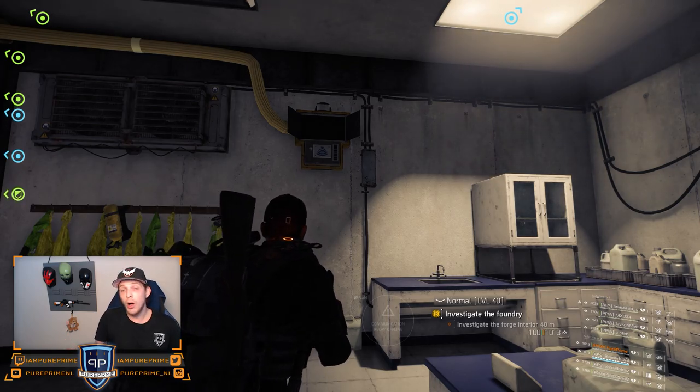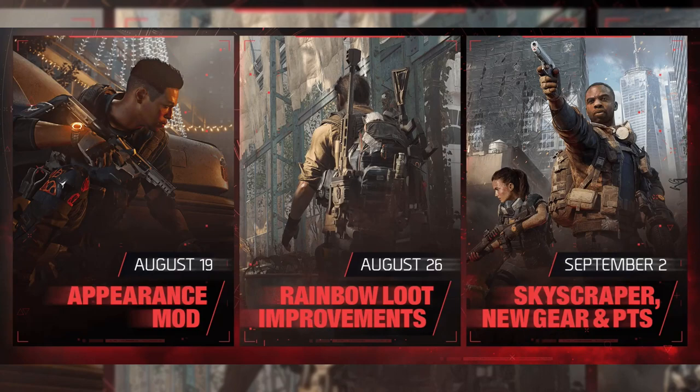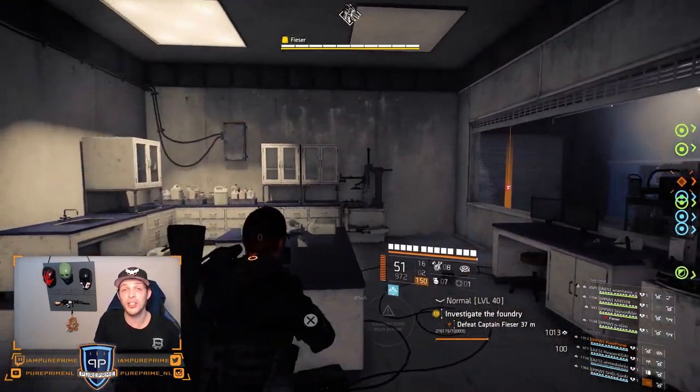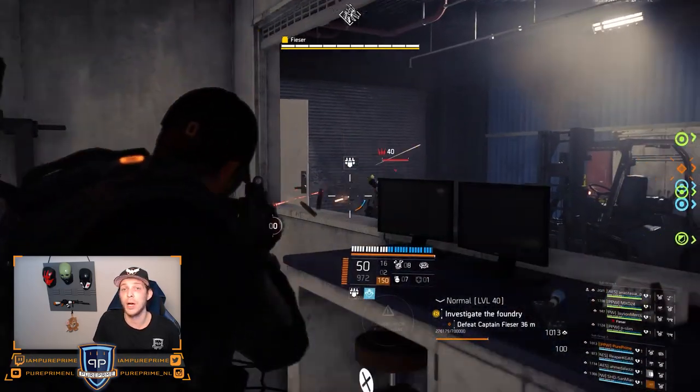We all know that TU-11 will bring Skyscraper, it will bring some new gear, and of course the Appearance Mods. The Skyscraper is pretty nice — we talked a little bit about it in another video. The new gear we don't know much about, but it will be on the PTS. But yesterday they talked about the change that everybody was requesting since the early days of The Division: Appearance Mods.